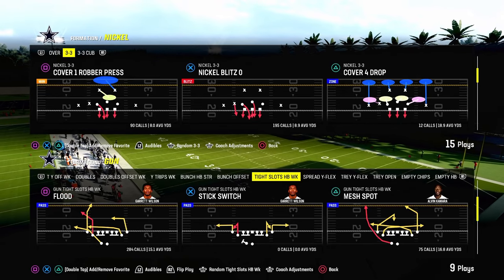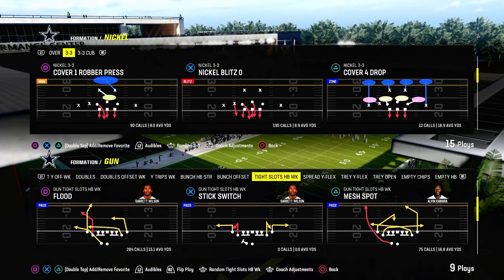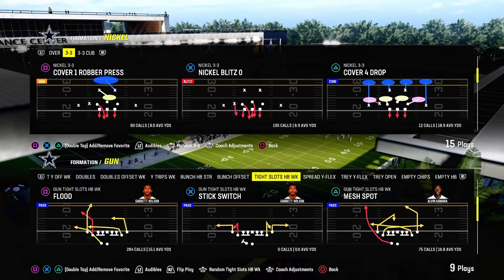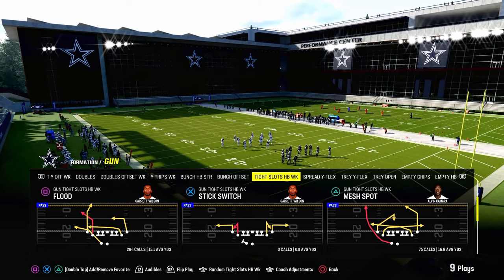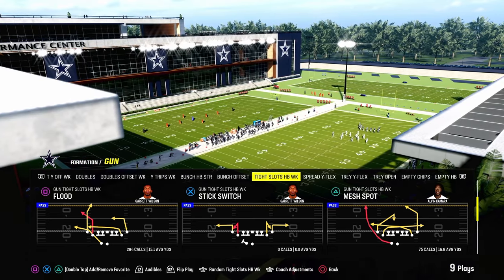Today's video, we're going to be going over what I believe is one of the best overall money plays in Madden 24 right now. It is the play Mesh Spot out of the Gun Tight Slots Halfback Week formation, out of the Cincinnati Bengals Offensive Playbook. You can also find this playbook in the live version of the Bears playbook, and we actually just dropped a full Bears Offensive E-Book.